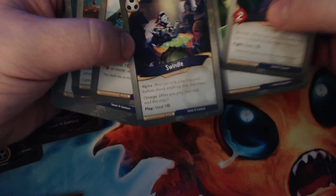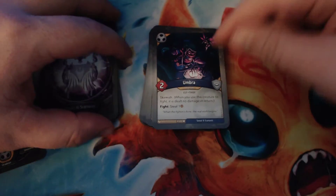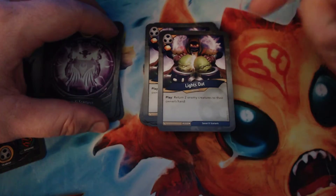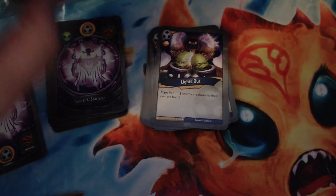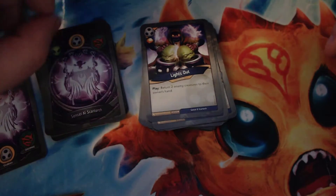Umbra is two power, Skirmish, and Fightsteal 1 — that's really good. That's our first returning from Call of the Archons card in Shadows. We have two copies of Lights Out, also returning from Call of the Archons: gain an amber and return two enemy creatures to their owner's hand. That's really nice for getting annoying stuff off the board — it's fantastic.